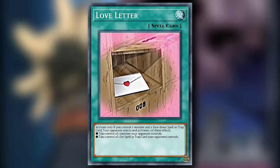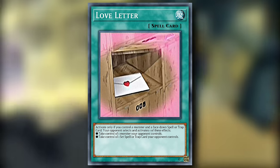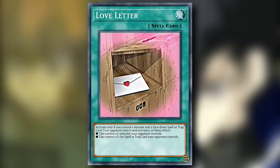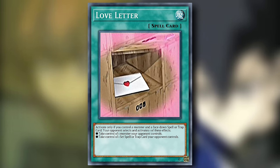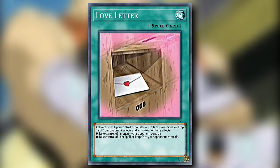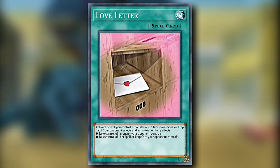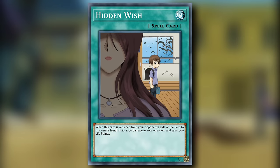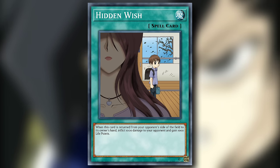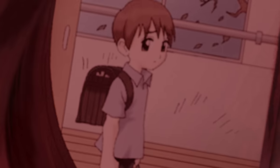Love Letter is a normal spell card that can only be activated if you control a monster and a face-down spell or trap card. Your opponent selects and activates one of the following effects: take control of one monster your opponent controls, or take control of one set spell or trap card your opponent controls. I refuse to believe that this is real life. Perhaps your opponent's only option for back row was Hidden Wish — a normal spell card — and when this card is returned from your opponent's side of the field to its owner's hand, inflict 1,000 damage to your opponent and gain 1,000 life points. Well that would be okay if I had a way to get it back to my hand!